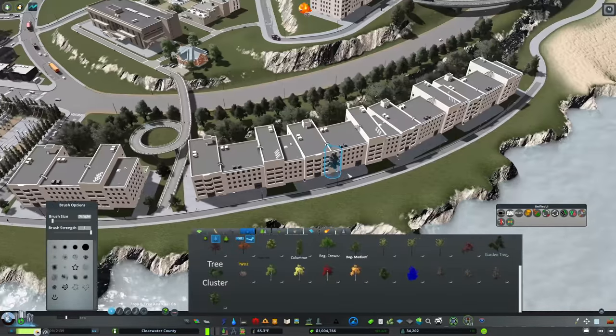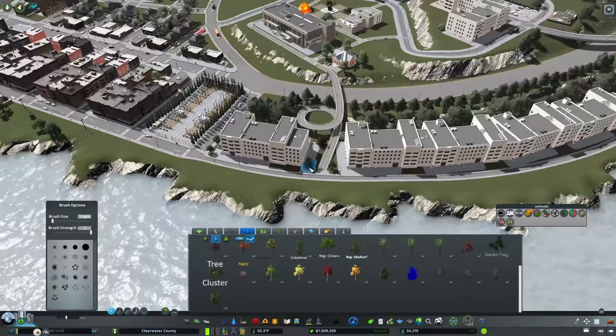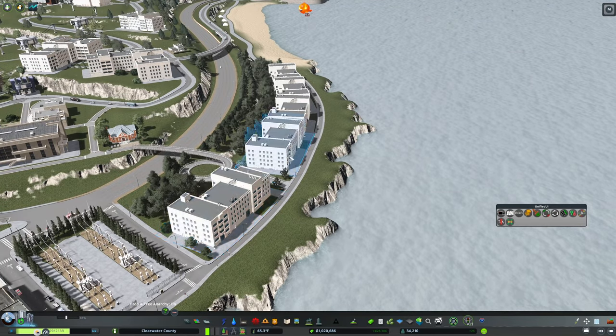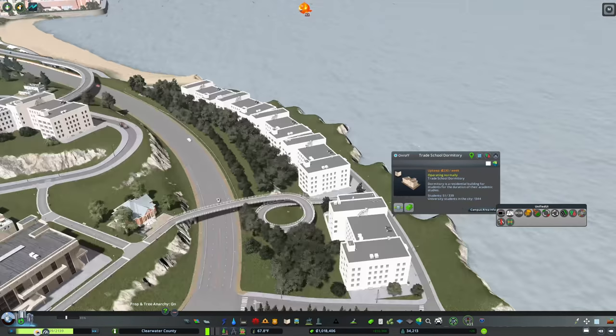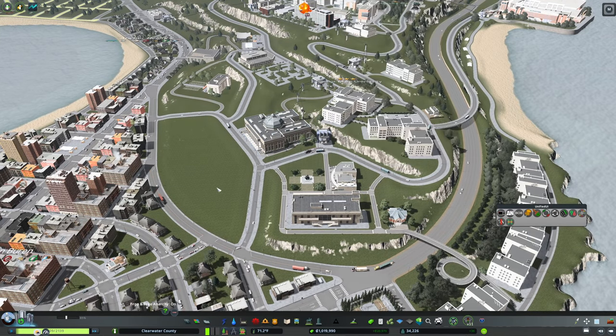You'd imagine this would be a fairly popular place for grad students and undergrads — you're not really close to a lot of campus amenities, but you're close to the beach and have an excellent view. Very secluded and private. Now we're seeing our student population just exploding, which is great.